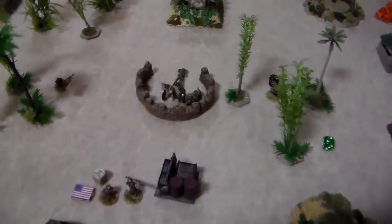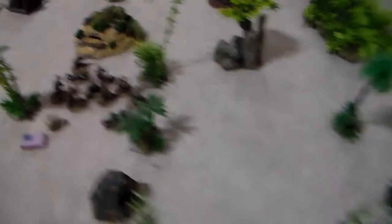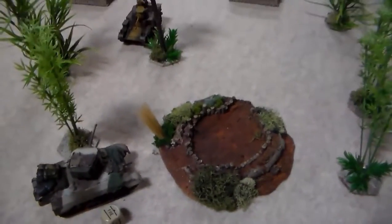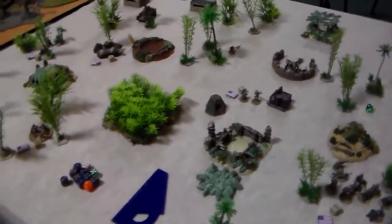We'll roll at the end of this turn to see if we continue. Joe has a lieutenant's buddy to take the objective and a sniper there. I moved these guys out to kill the flamethrower with help from the MMG. Over here we bounced some rounds off each other with our Stewards — they didn't do anything. My mortar is hitting but not doing anything. We're going to roll and see if the game continues.